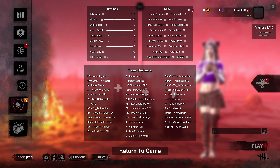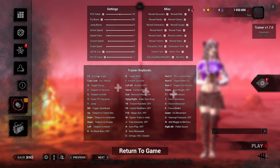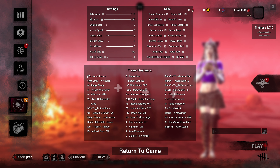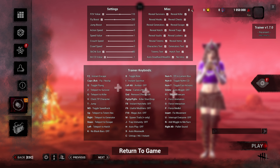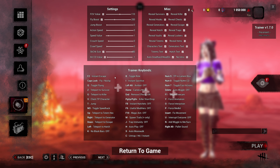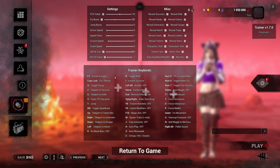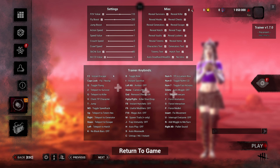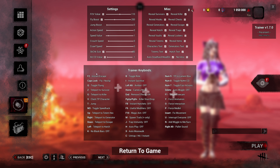F2 will instant escape the match — this only works when the exit gates are open, or possibly during end game collapse. Let's say you're at the end of the game, gates open, everyone escapes, killer puts you on a hook last — you press F2 and you automatically escape. Or let's say you're messing around with the killer, the timer's going down, the killer slugs you, and before they can pick you up you press F2 and you instantly crawl right out the gate. It's a nice feature if you definitely want to escape.